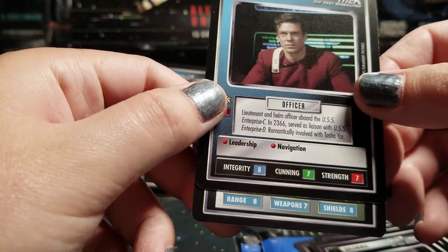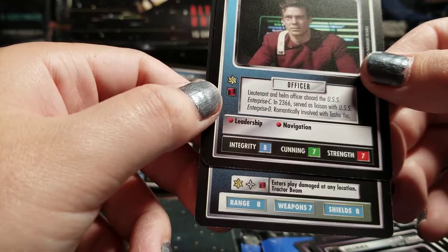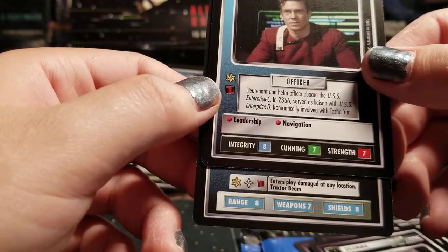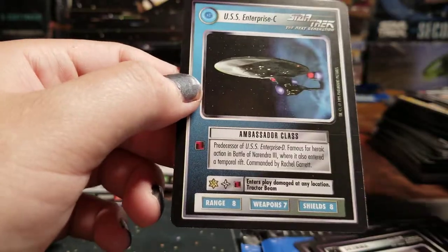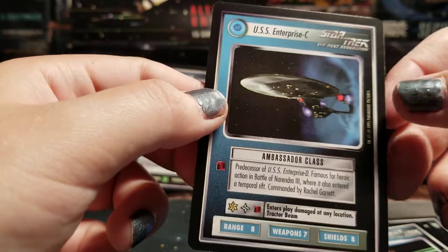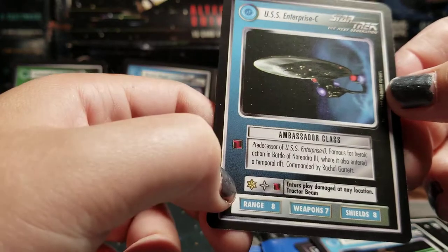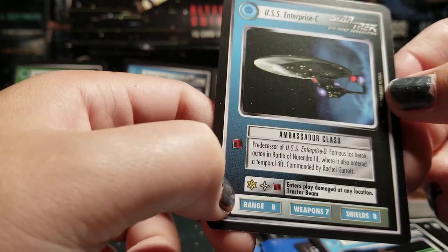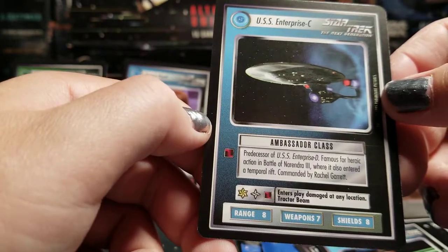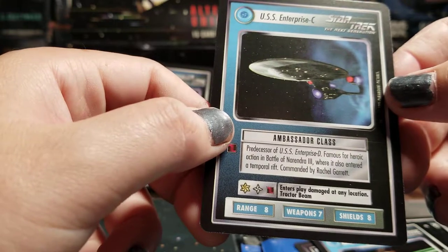Quantum Singularity Life Forms — sentient dimensional beings whose young incubate in black holes. Richard Castillo — Lieutenant and Helm Officer aboard the Enterprise-C. In 2366 he served as the liaison with the Enterprise-D and was romantically involved with Tasha Yar. And finally we have a ship — is this the Enterprise? I'm assuming it is. Wait, no — it's not the future Enterprise, it's the Enterprise-C! Enters play damaged at any location, with minus five Range. Predecessor of the Enterprise-D, famous for heroic action at the Battle of Narendra III, where it also entered a temporal rift. Commanded by Rachel Garrett.